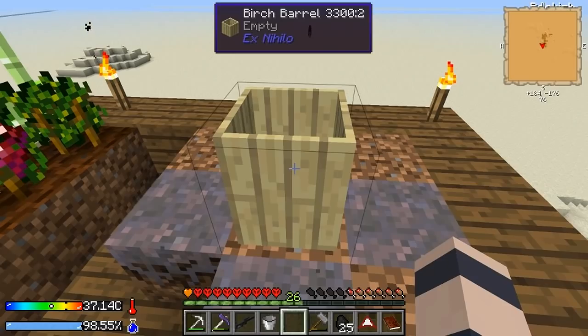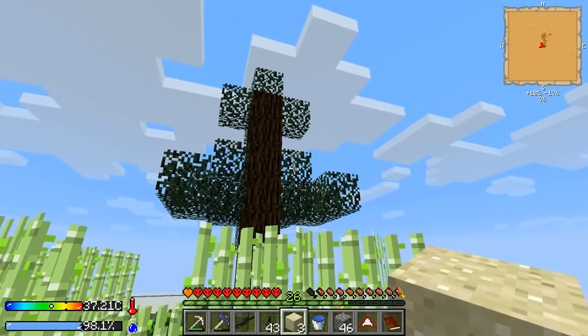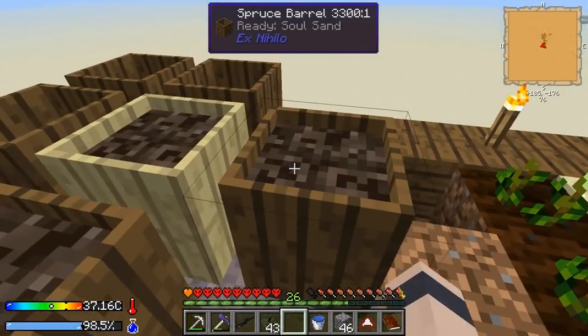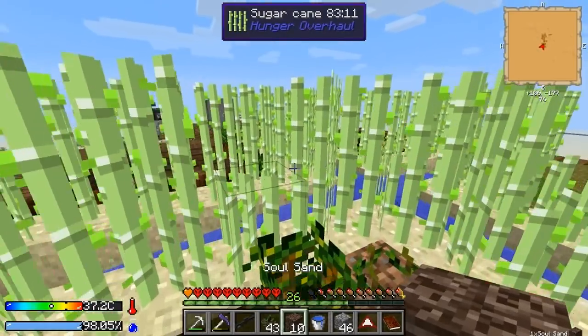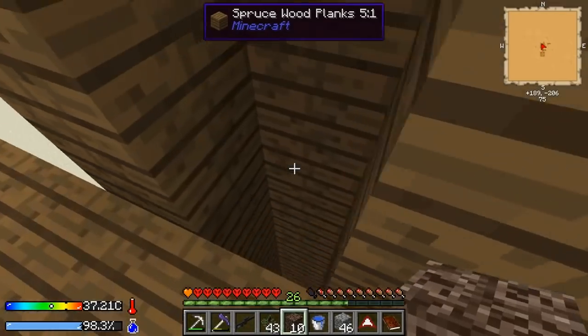I'm gonna try to get a bunch of this together and we should be able to get enough quartz. I just chopped down a bunch of trees — I'm still using leaves to get water — and made a bunch of witch water. Got a bunch of soul sand, that's our tenth piece. You're guaranteed at least one quartz each, so that should be enough. Let's head to the sifter.